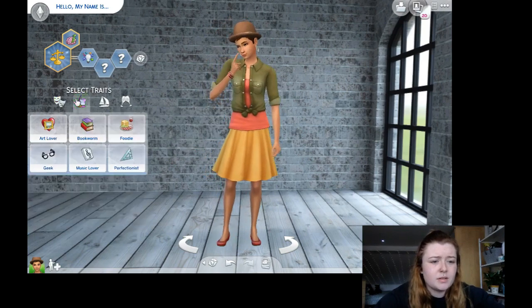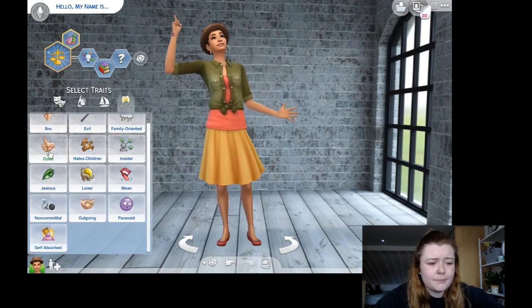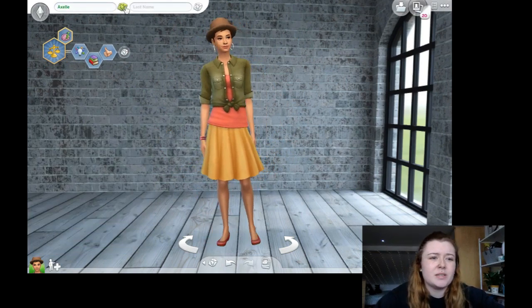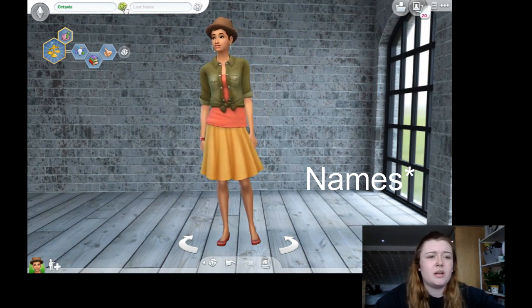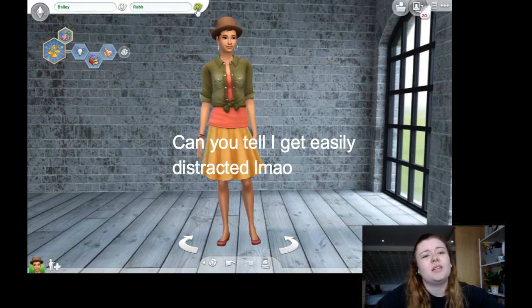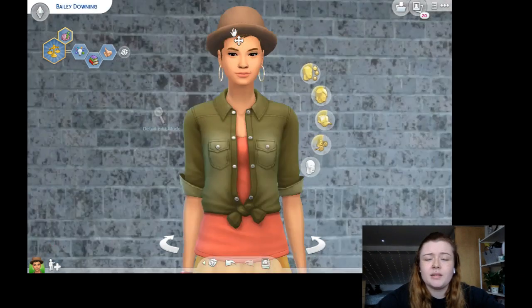I'm going to go with Creative, Bookworm — that's always good for uni stuff — and Good Sim. All right, what should we name her? I also installed a name generator that adds more British and English names. Paprika? Why would you name your child Paprika? Bailey — I quite like that. Bailey Downing it is!